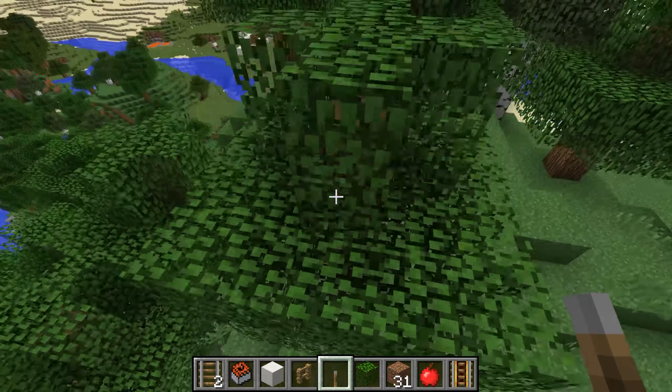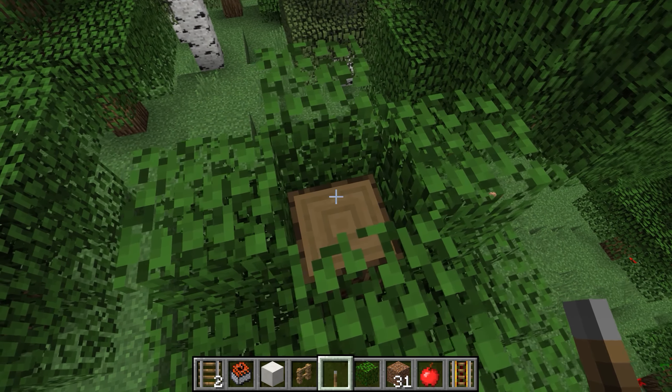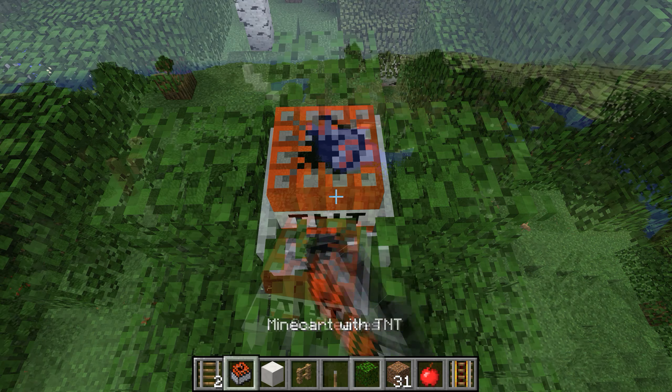You're in a forest and you want to make a tree trap. You can pick any tree and on the top block place any type of rails and at least 2 TNT minecarts. Cover it up and your trap is done.